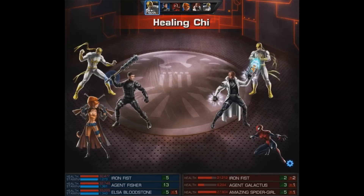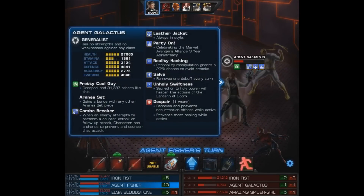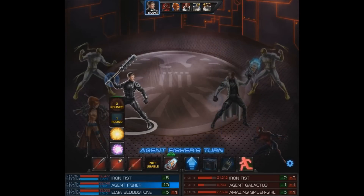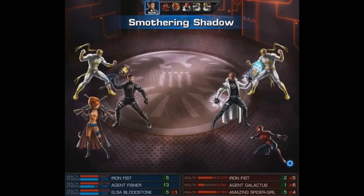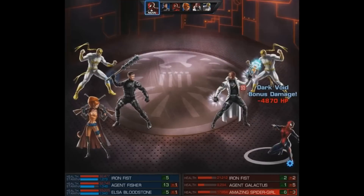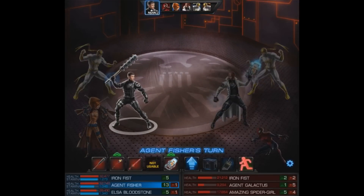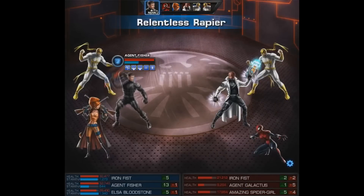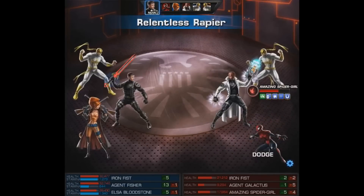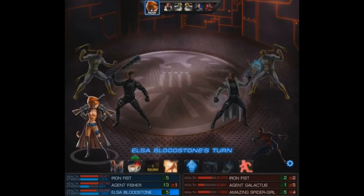Our Iron Fist, on the other hand, is going to be healing us and preventing debuffs. He fails trying to heal Galactus because of Despair, so it looks like the Devourer of Worlds is on his way out. First we'll use the Smothering Shadow, giving Amazing Spider-Girl an extra attack — I wish she was exhausted. But that Despair was the right move. Because of her taking extra attacks, we're going to try to knock her out right now. Unfortunately, she's going to dodge it. At least we have prevent debuffs, so she's not going to web us and stop our attacks.